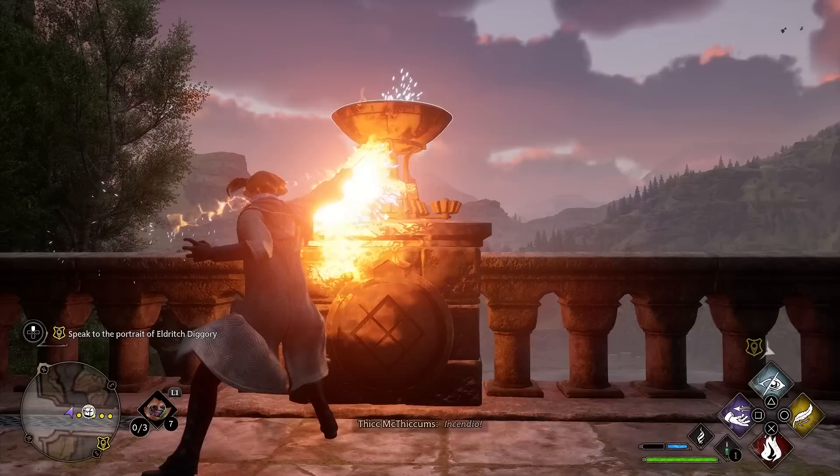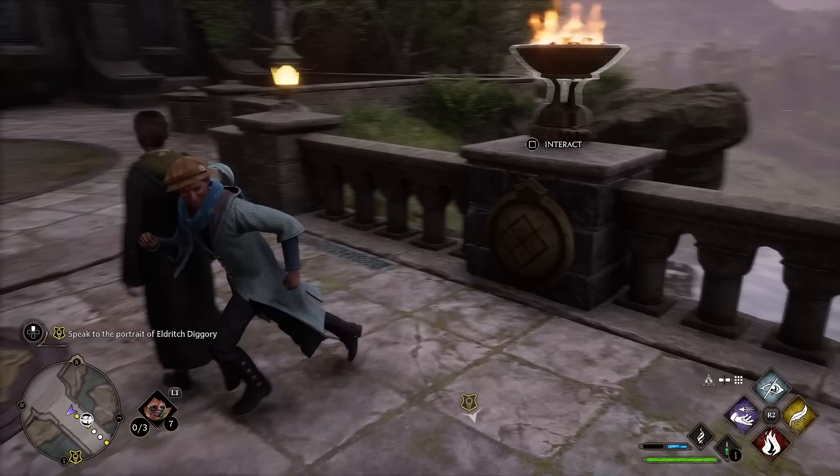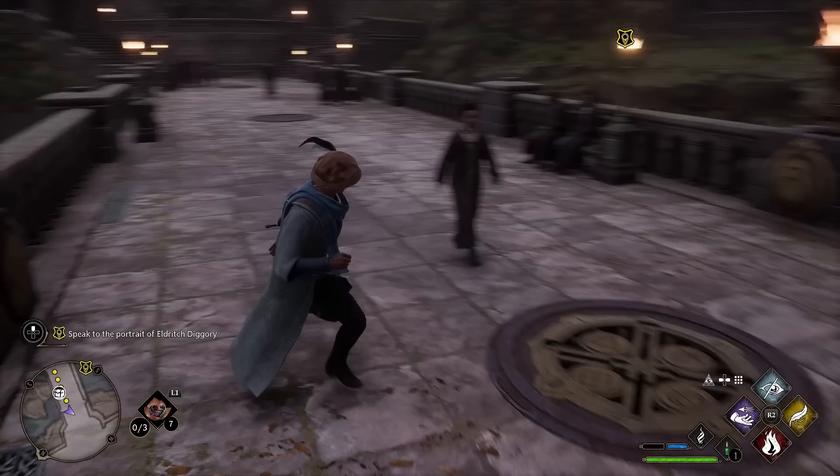These braziers need to be unlocked with the Incendio spell, so you do need to unlock that before being able to solve this puzzle. When we light this brazier, the gear engages on it and you're going to see there's a number on this. What we need to do is match up the symbol below the fire and get the number to match the type of symbol. Looking down here, you can see this is the same symbol below the brazier, and then we have a Roman numeral 4 right there.